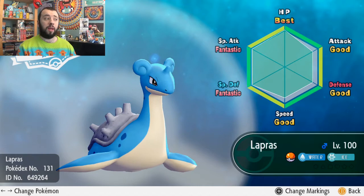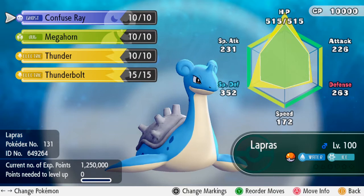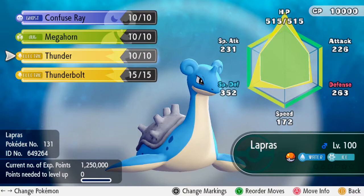Here are its IVs — all right with that. Level 100, not bad at all. Its moves are thunder, which is super effective, thunderbolt also super effective, confuse ray to confuse the opponent — I might do that first — and megahorn just in case the specials aren't really pulling it off. They're super effective so hopefully they will. Either way, that's my Lapras.